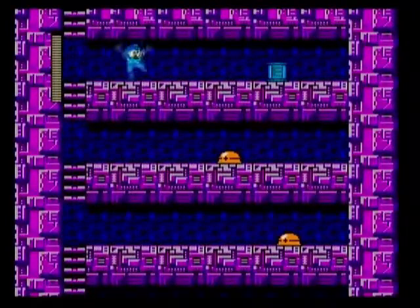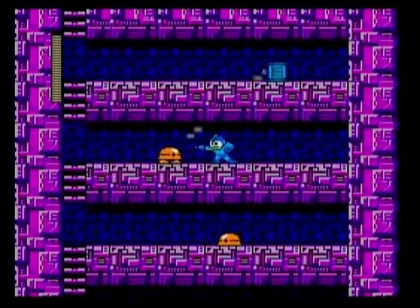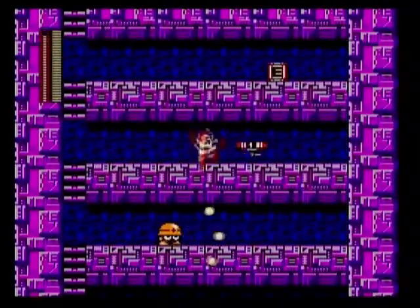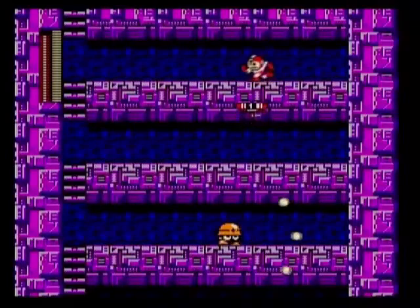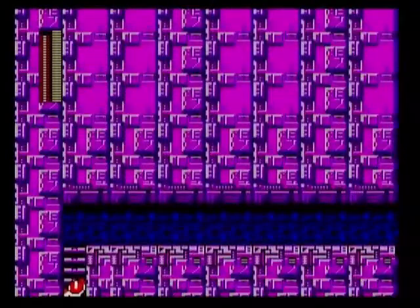There's an energy tank to the right but there will be a hole somewhere — right here. Let's kill this guy. I got hit but I'll take it. Let's use Item 1 — and then we get that energy tank, which is nice.